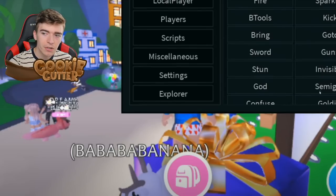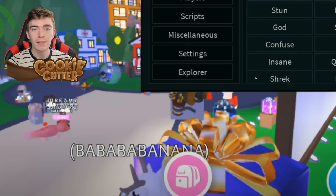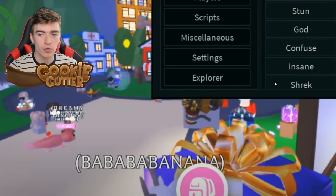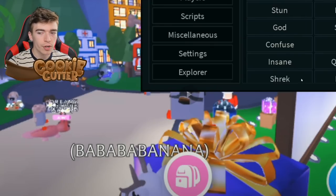There's a god mode, semi-god, invisible — the guy can walk around invisible. This one's slightly concerning: a sword. Bring, which like brings everyone towards you. Goldify, which makes everyone gold. Confused. I don't know what half of these things do — they sound interesting. There's a Shrek button. What in the world is this Shrek hack? A hack that turns you into Shrek, or gives you a big head? Maybe it turns everybody into Shrek. I'm somewhat intrigued, not gonna lie.